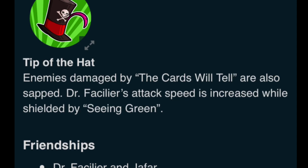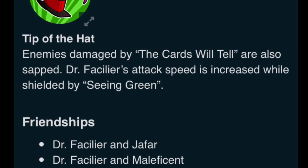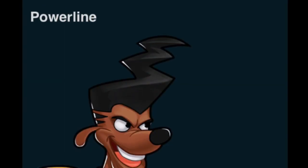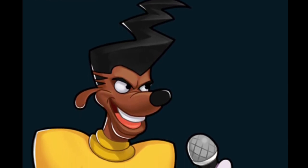His friendships are with Jafar and Maleficent, two other villains. They did the Valentine's thing last year with Gaston, but this time they did Dr. Facilier and Powerline for some reason. Now, Powerline wasn't leaked or rumored about — I didn't even see anybody talking about this character, but here he is.